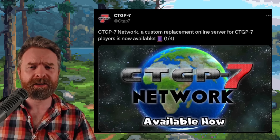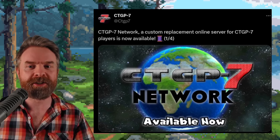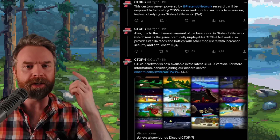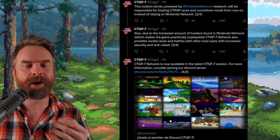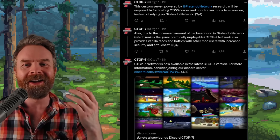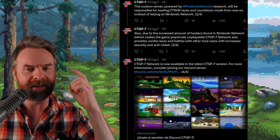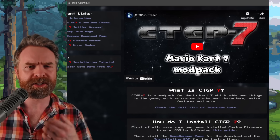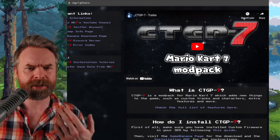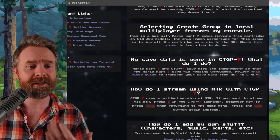If you're a fan of Mario Kart 7, you may want to take a look at this. CTGP7 Network, a custom replacement online server for CTGP7 players, is now available. The custom server is powered by Pretendo and will be responsible for hosting CTWW races and countdown mode, instead of relying on Nintendo Network. Due to the increased amount of hackers found in Nintendo Network, CTGP7 Network also provides vanilla races and battles with increased security and anti-cheat. For those unaware, CTGP7 is a mod pack for Mario Kart 7 that adds new tracks, new characters, extra features, and more — and yes, it's compatible with Citra.